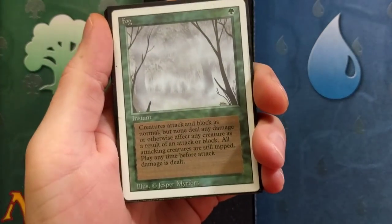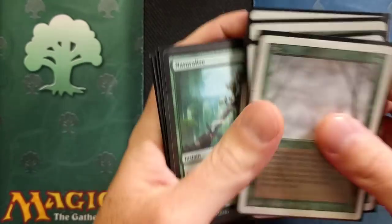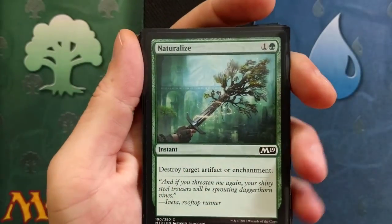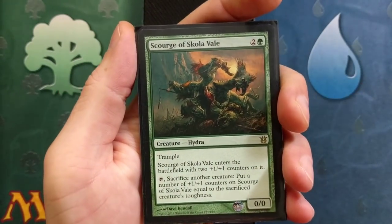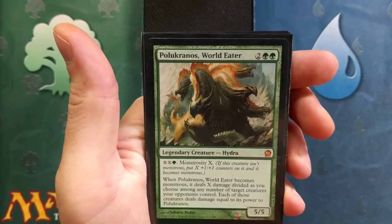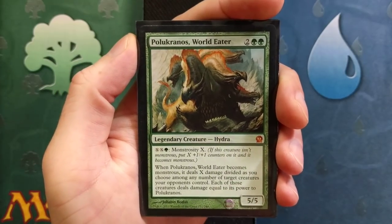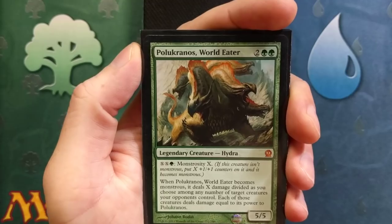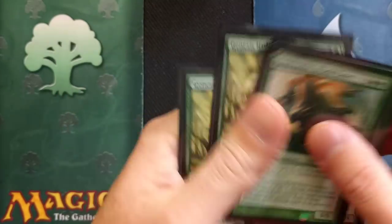Here's really quick what we're going to have on the sideboard. We have four Fogs — creatures attack and block as normal but none deal any damage, in case we need to buy some time. We're running four Naturalizes: destroy a target artifact or enchantment, in case something pesky is bothering us. We're running two additional Scourge of Skullkane in the sideboard. And we're running a Polukranos, World Eater, just because it's sweet — it's a four drop with Monstrosity X. When it becomes monstrous, it deals X damage divided as you choose among any number of target creatures your opponents control, then each of those creatures deals damage equal to its power back to Polukranos. Pretty sweet card. And we have two more copies of Genesis Hydra in the sideboard.